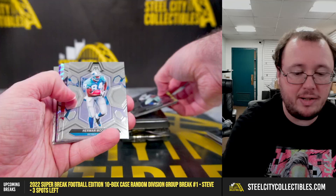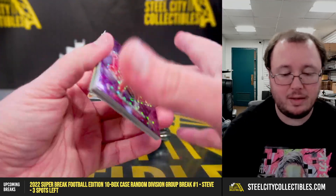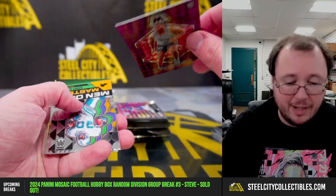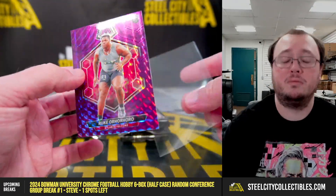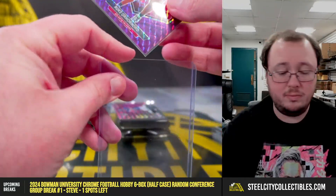Drake May debut. Malik Neighbors debut. Mosaic — we have Rook, or Herhoro, numbered nine of 49. The Falcons — and that'll go to the NFC South, Scott.